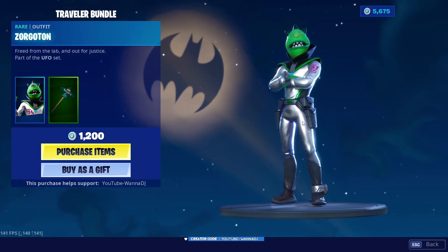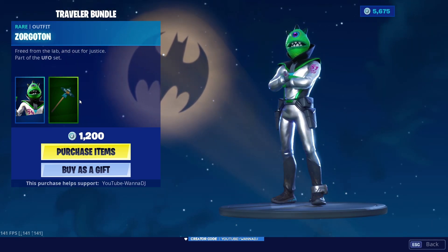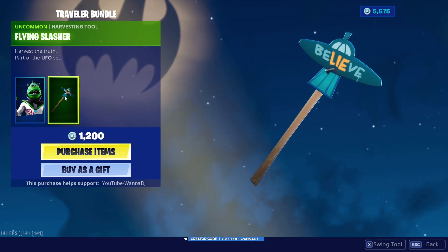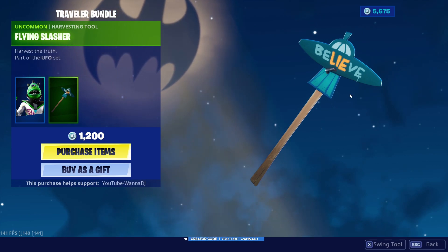It looks like goddamn Mike Wazowski's skin in a human body. And then we got the Flying Slasher harvesting tool — harvest tool part of the UFO set.